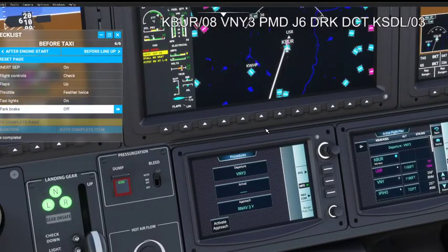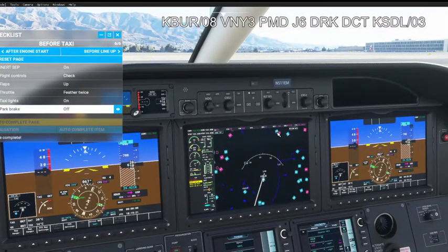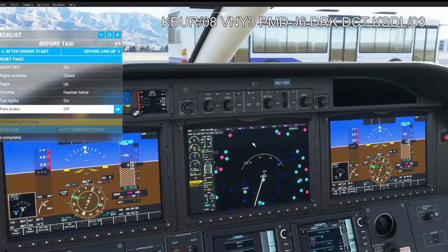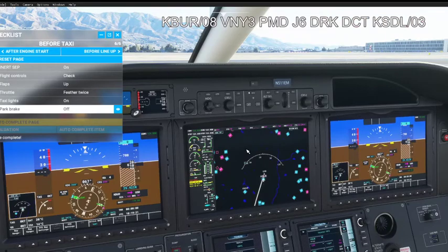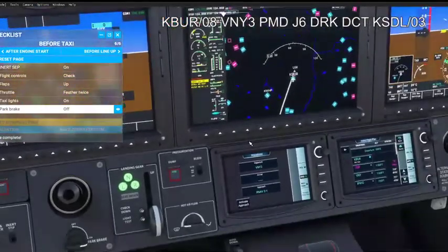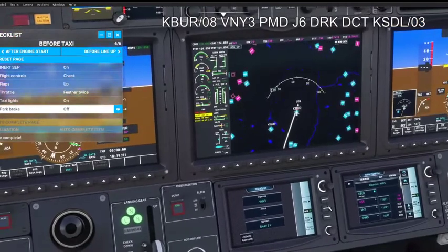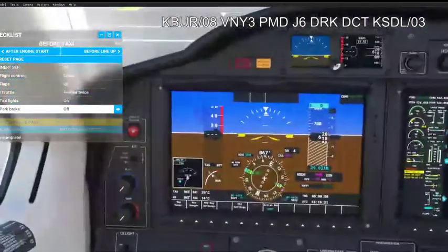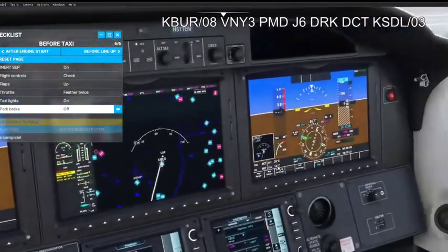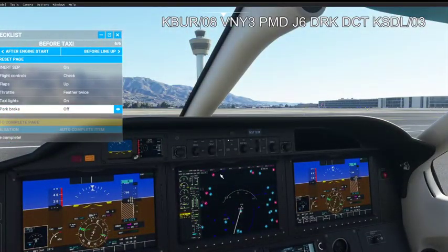That was my quick short intro to this video — starting up the TBM using Working Title G3000. I'm sure it's not the Working Title G3000 causing this; I believe it's FS2020 that's causing the issue. Maybe the sim isn't accepting the commands that Working Title is throwing at it, but as you can see, you can't do anything with this — it's not flyable. All right guys, have a good day.